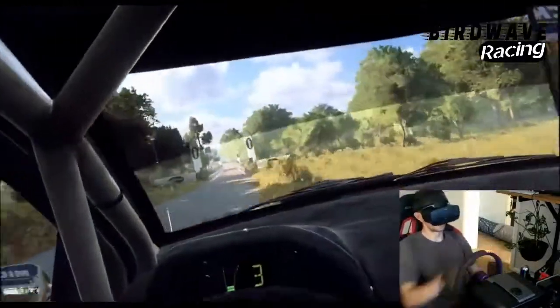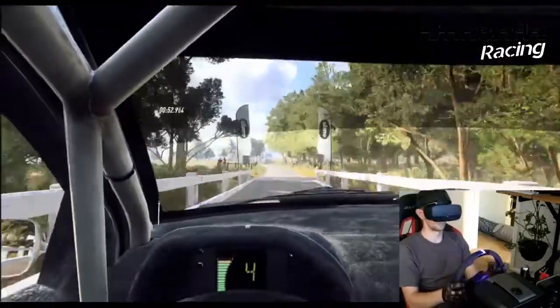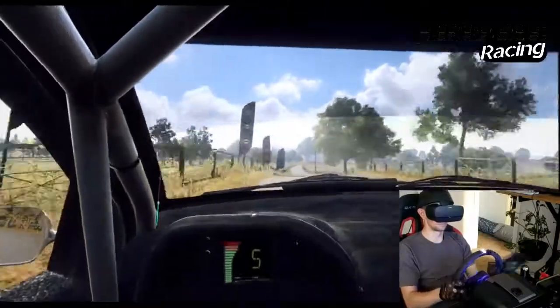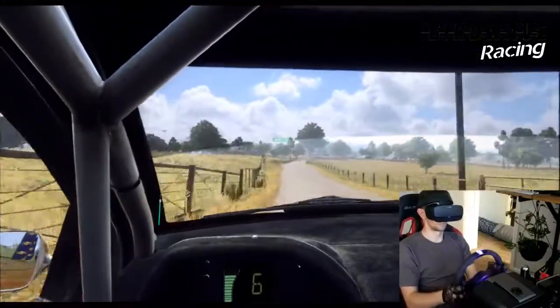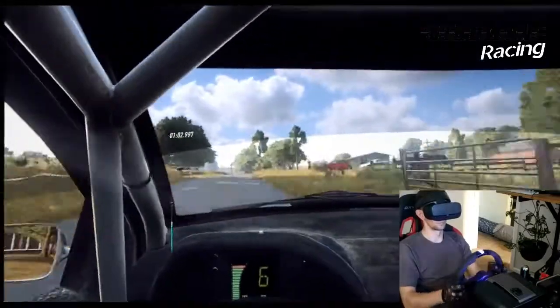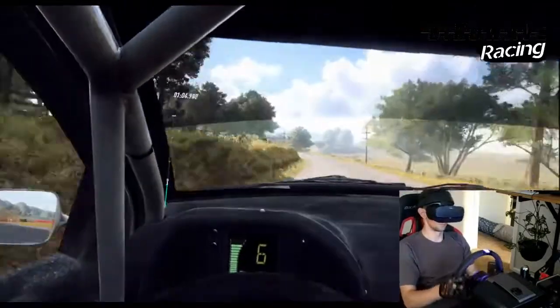6 left long, tightens, deflect over crest. 150. 5 right long, opens over crest, into 6 left long, have a crest, into 6 right long, tightens, cut to gravel.